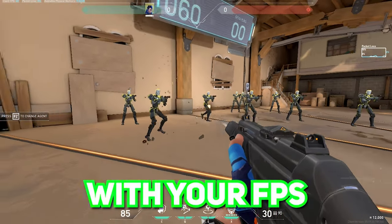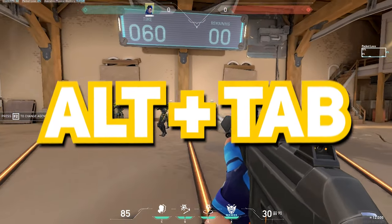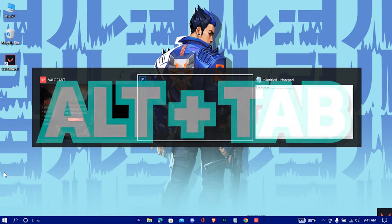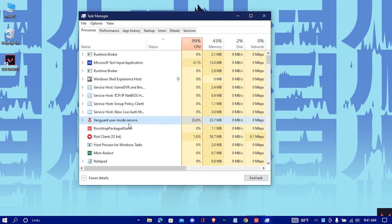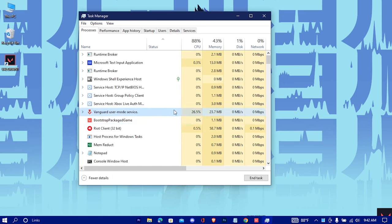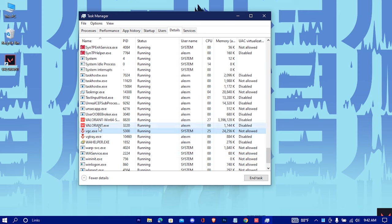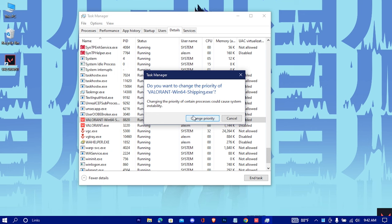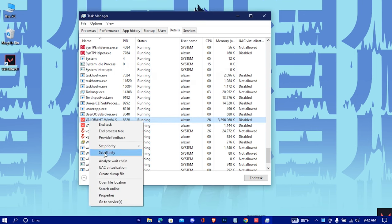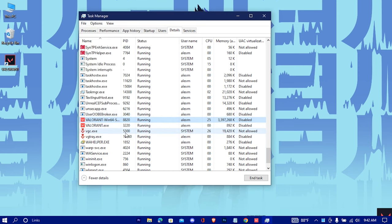But if you're still not satisfied with your FPS and get stutters in game, here's a quick fix: when your game is open, minimize it by pressing Alt and Tab. Now press Ctrl, Shift, and Escape to open Task Manager. Right-click on your game and go to its details. Right-click on Valorant.Win64, set priority to high. Then set affinity — uncheck and then check the first box. This should fix your stutters.